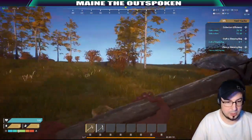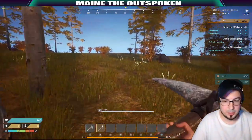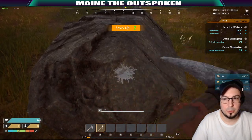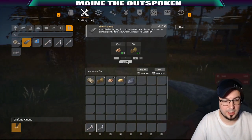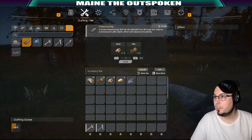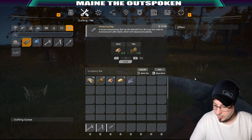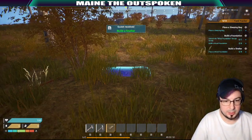Let's do these quests quickly to get some XP. Gather some stone — level two already! Now it wants me to craft a sleeping bag, which takes wood and fiber. All right, we have a sleeping bag. Now it wants me to unlock the wood foundation recipe.